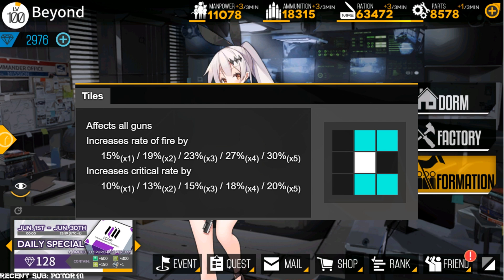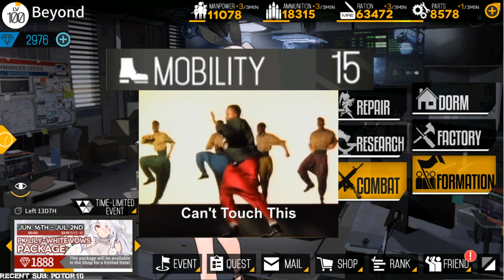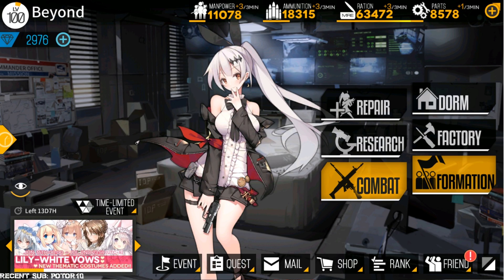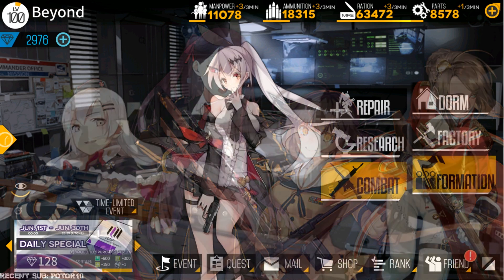Handguns can basically fit in all types of formations. They have the highest mobility out of all gun types, which makes them perfect for kiting mobs. The common formations for Handguns are usually paired with rifles, because of the cooldown reductions provided by the rifles.